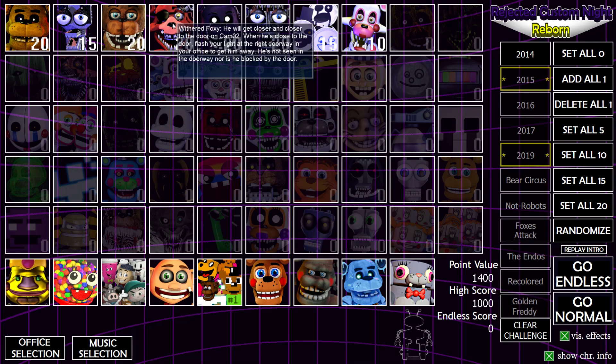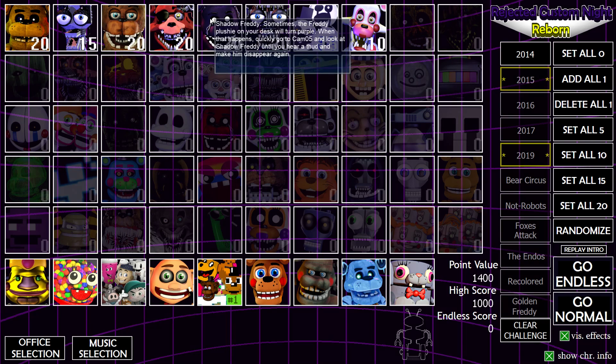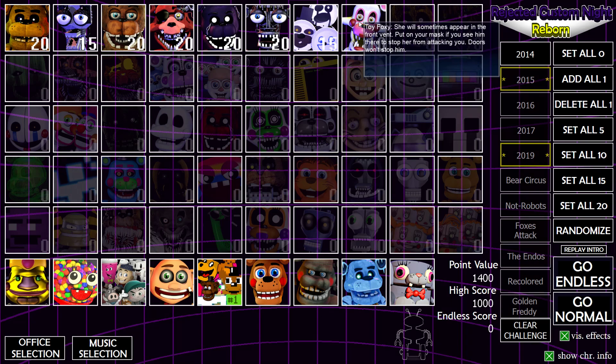I think I'm going to try 2014. With Endo 1 I have to look at cam four, and with Foxy it's cam two. Shadow Freddy — sometimes the Freddy plushie on your desk will turn purple; when that happens quickly go to cam five and look at Shadow Freddy until you hear a thud. Endo 2 will sometimes appear in the front vent — close the door to get him away. Paper Pals will sometimes spawn in the office; click on them to make them leave, though they'll disable the flashlight.